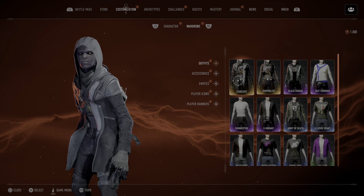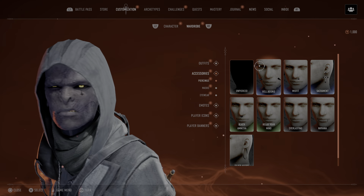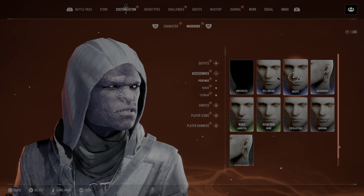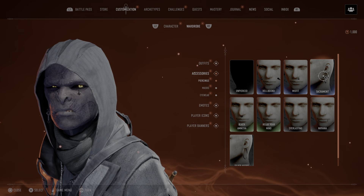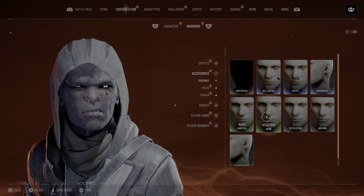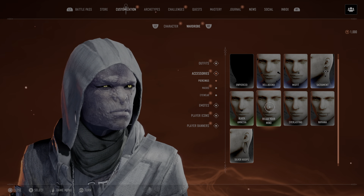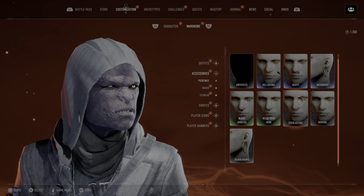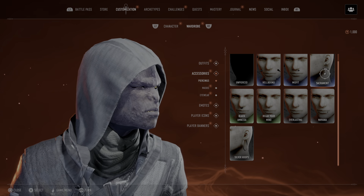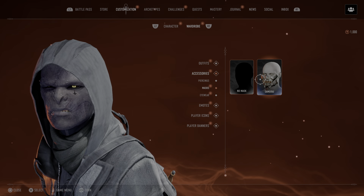Alright, for now I'm gonna go with the Stakeout just because it kind of makes my character look somewhat normal. But I got some piercings too. I'm gonna go with Everlasting. Now masks — yes sir.